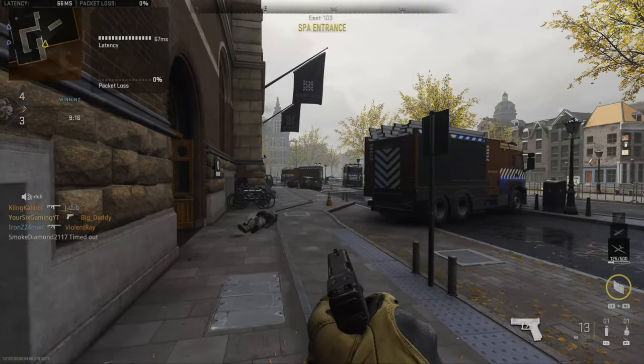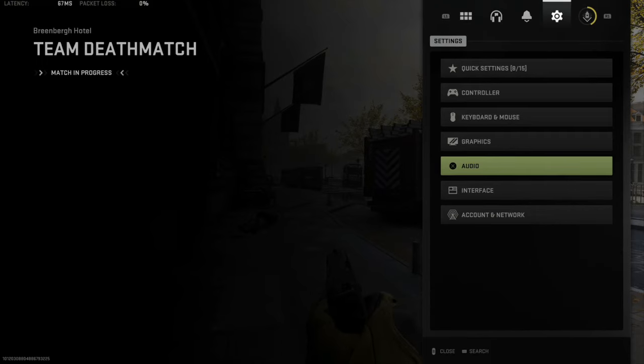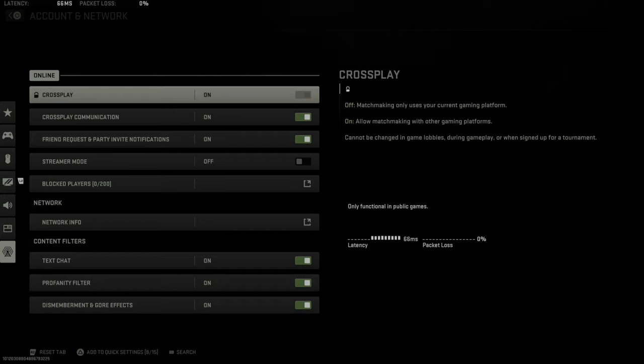You can press Options and then go on over to Settings, then go down to Account Network. If you don't want to have it displayed on the screen, you can look at it at any point in time under this window as well.